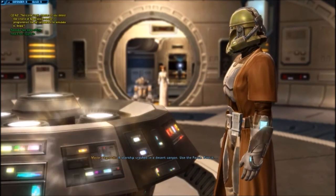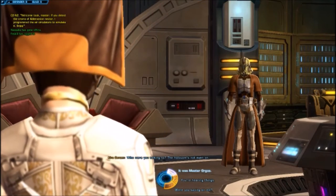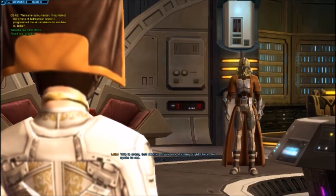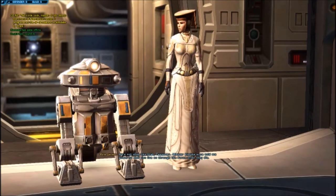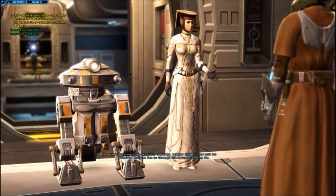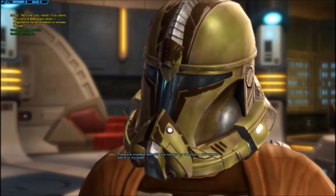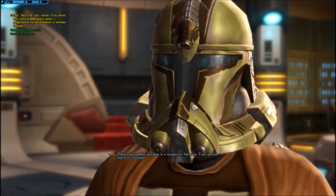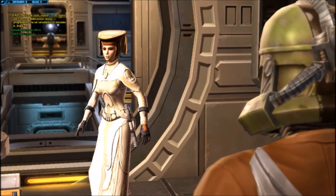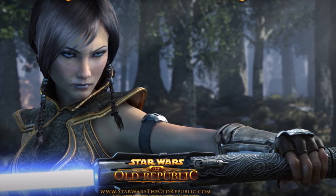You must go to Tatooine. Stop who? Why Tatooine? A starship crashed in a desert canyon. Use the Force. Find it. Who were you talking to? The holocron's not even on. This is crazy, but Master Orcus was standing right there. He spoke to me. He's not alive like that, T-7. Master Quix once told me powerful Jedi can live on through the Force after they die. What did Master Orcus say to you? There's a crashed starship in a canyon on Tatooine. I can almost see it in my head. Then hold that thought. Next stop, Tatooine.